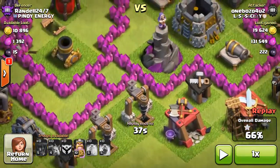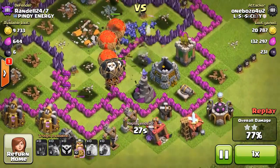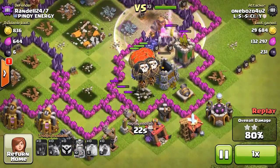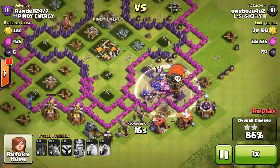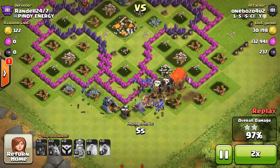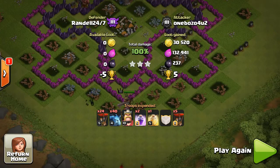Because the opponent was a bit rushed, I wasn't too worried about it, and my king and minions come in to do the cleanup work. There are a lot of mechanics involved and it takes a lot of practice. Even in this replay I still made mistakes. It worked out because the guy was a little rushed, but it could have easily gone wrong if that wizard tower was maxed out for his level.